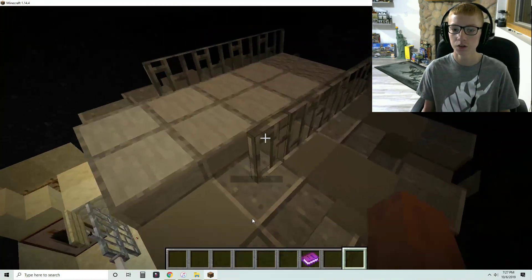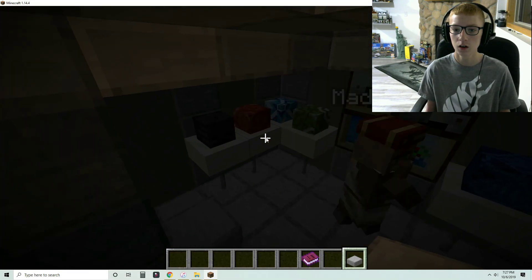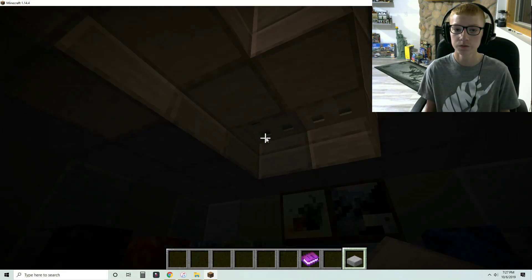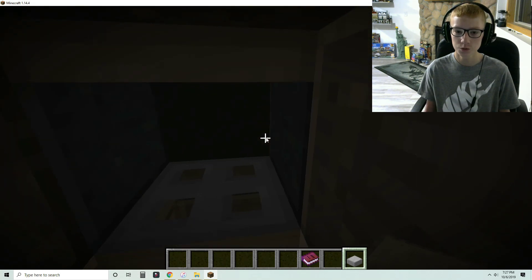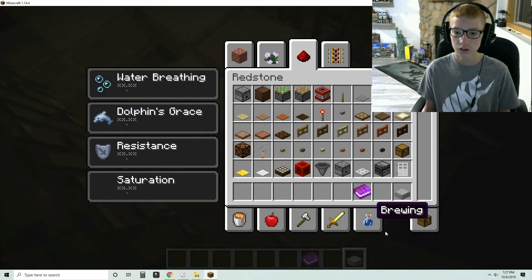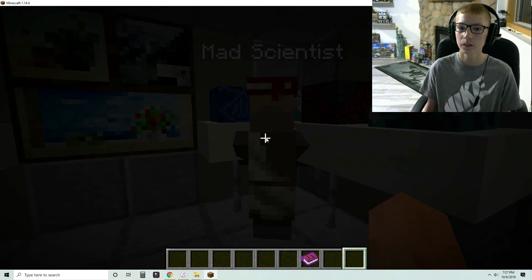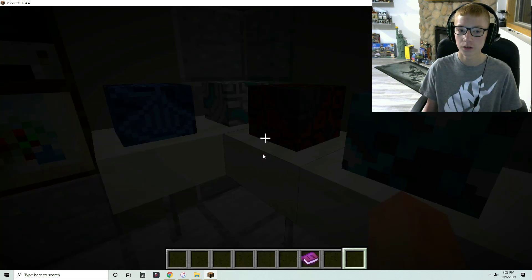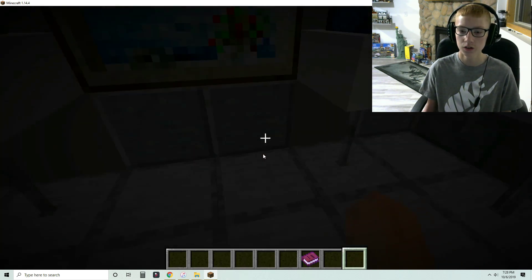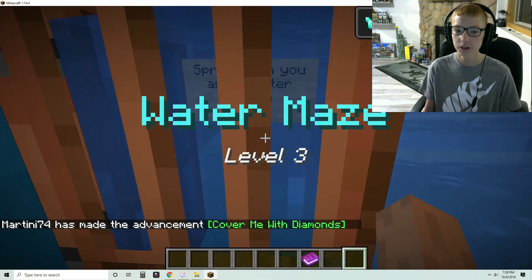The hint says 'parkour the roof and then below table.' Do I have to break in here? There were a bunch of pressure plates. Okay, I have no idea how I would have broken in but there's a button — let me get it.